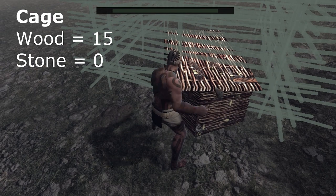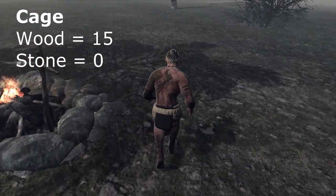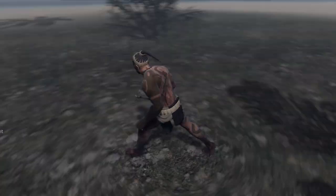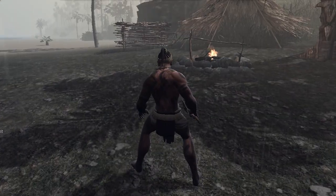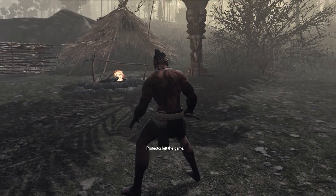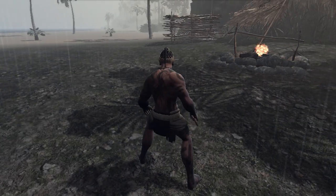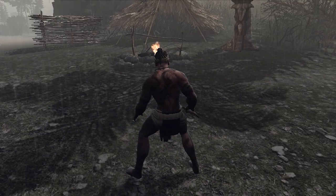Thanks for watching — this has been Playground Bullies. Welcome to Stomping Land early alpha access. There you go: totem, teepee, fireplace, cage. I hope you enjoyed!